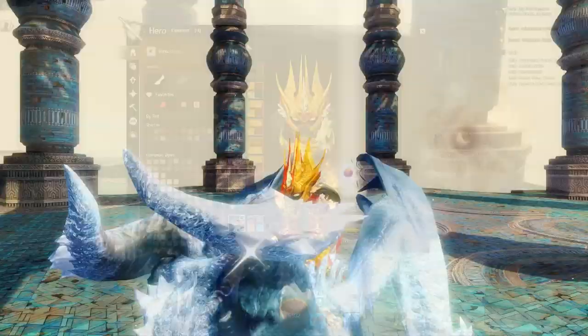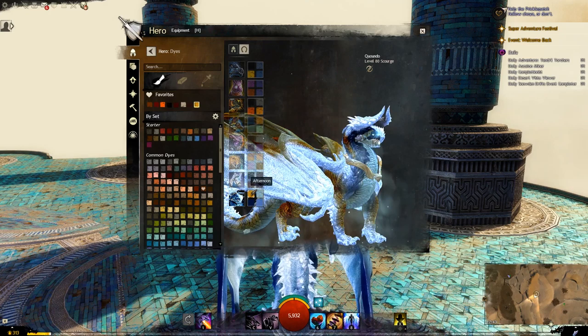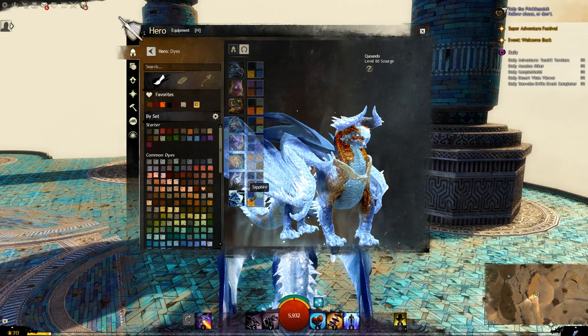For the dyes: top left is going to be the accent - the tips of the wings and the legs. Top right is going to be the belly. Bottom right is going to be the main body - the forward part of the wing, the horns, the head and the back as well. And then bottom left is going to be just the darker stuff - the edge of the torso and around the tail.